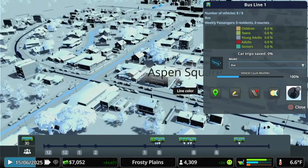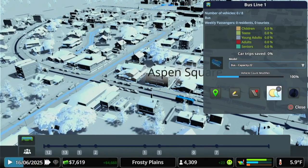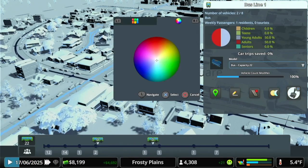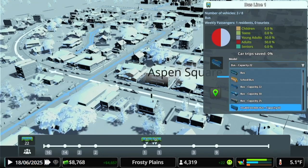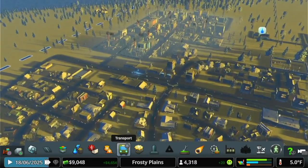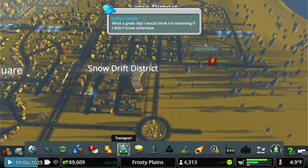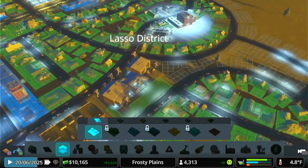For the neighborhoods line, I feel a 22-capacity bus works. There's a lot of people piling up on this one too, so let's go with the 32-capacity bus. That's gonna make citizens happy — giving them city buses provided by the government.